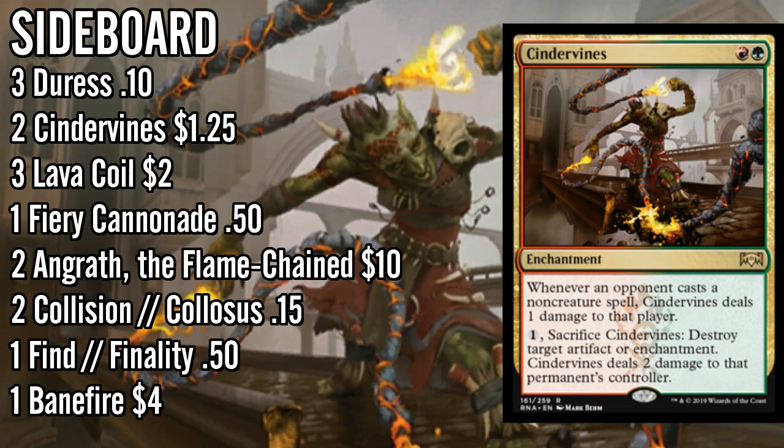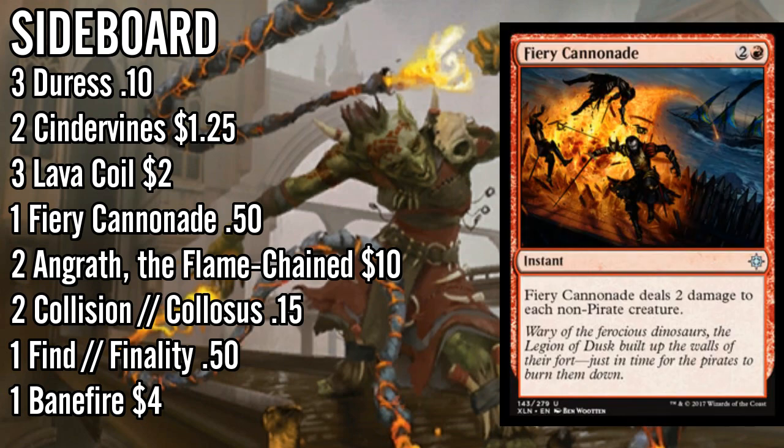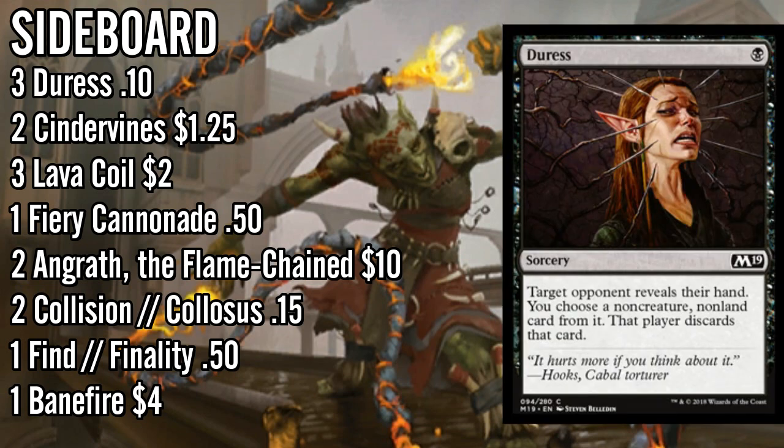Cinder Vines comes in as extra enchantment hate against Reclamation, Search for Azcanta, Experimental Frenzy, and others, but also has application against Arclight Phoenix decks playing a bunch of spells in one turn. That's also why we're carrying a copy of Fiery Cannonade - aside from aggro decks, it comes in against white weenie, mono-blue tokens, green-white tokens, and notably it's instant speed so it's relevant against Arclight Phoenix decks. I'm playing three copies of Duress where Frank was playing two - I think it's just that important a sideboard card.